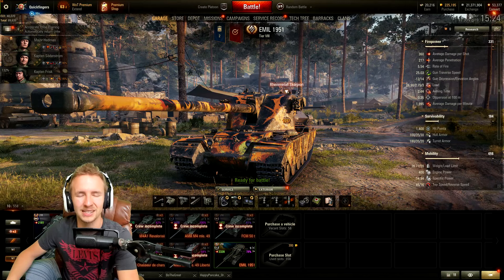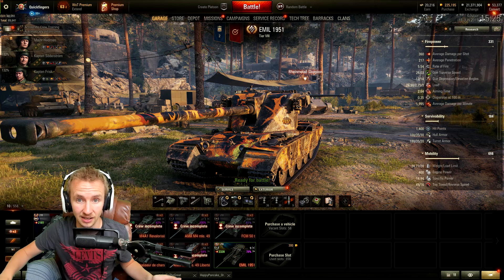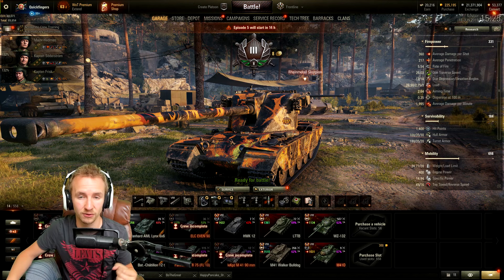Hi everyone, it's Quickie Baby and welcome back to World of Tanks. Today I've got a full tank review of the Emil 1951. This tier 8 Swedish premium autoloading heavy tank is the first of its class in the game and it is going to be available worldwide tomorrow with the release of episode 5 in Frontline.